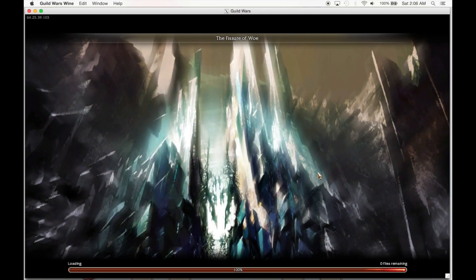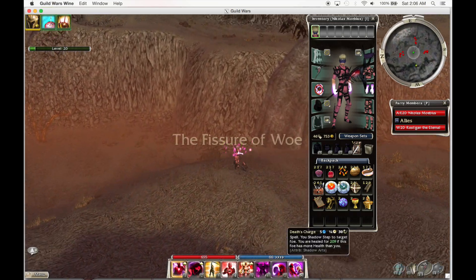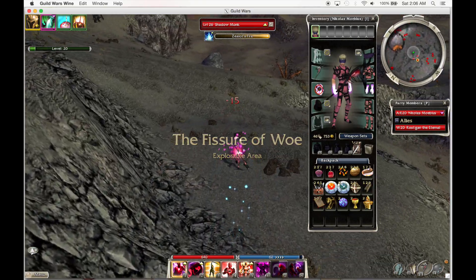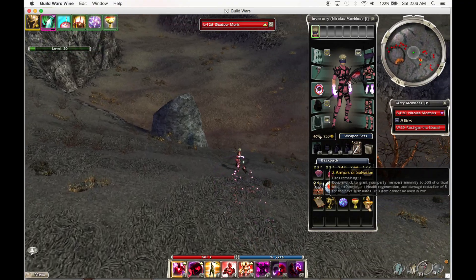Before you enter FoW, wield a Staff. As soon as you load, auto-run forward, Death's Charge up the first cliff, Heart of Shadow off a Monk up the second cliff, avoid TOC aggro on the left, and avoid the incoming Shadow Casters on the right that the Empty will be pulling.